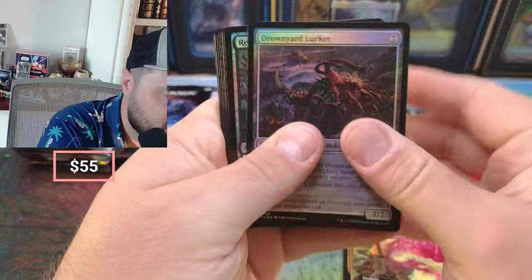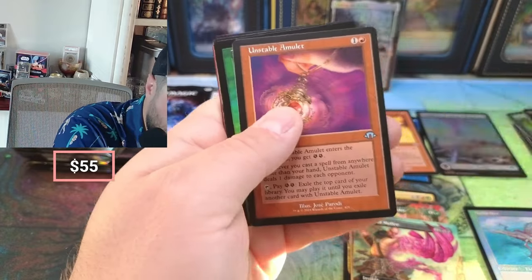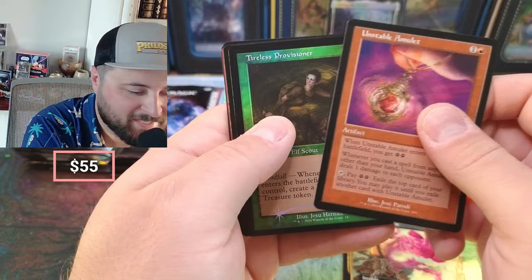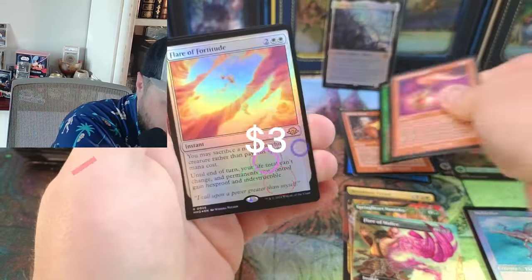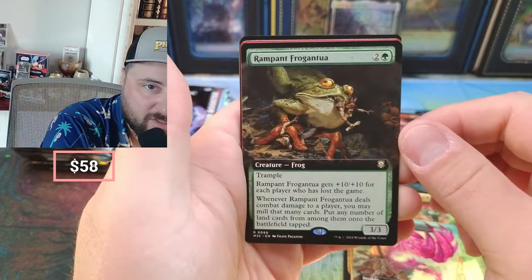I'm excited for Assassin's Creed too. I'm not sure if this video is going to drop before or after I do some Assassin's Creed openings, but I'm excited for it. I really want to pull a serialized Socrates for the channel — that would be pretty awesome. Flare of Fortitude, we got the Rampant Ragantua.